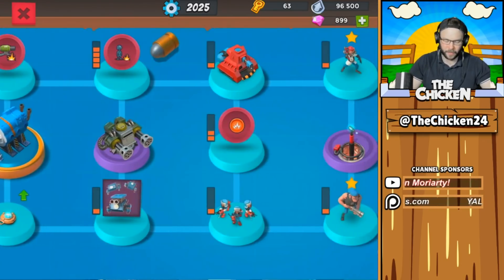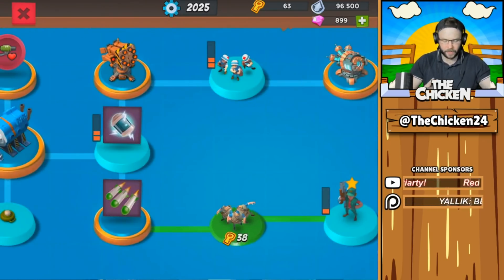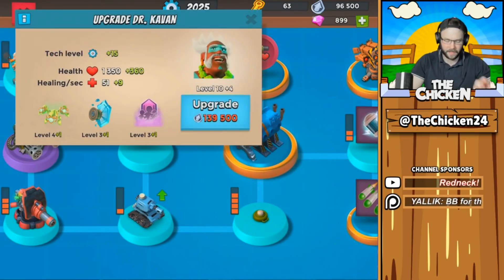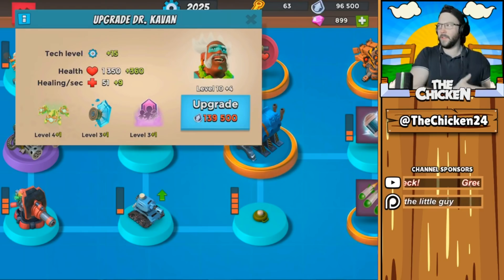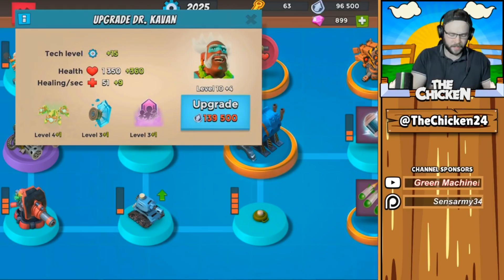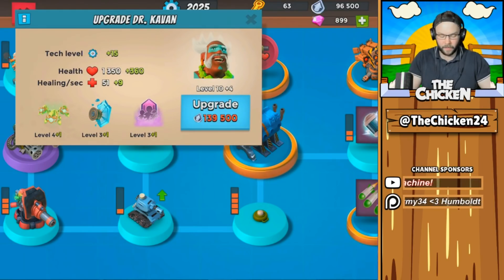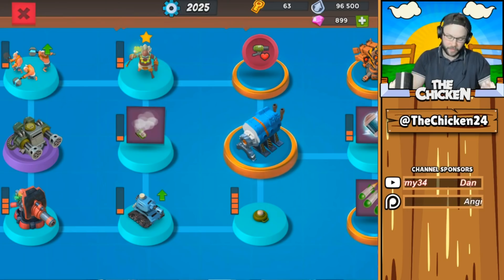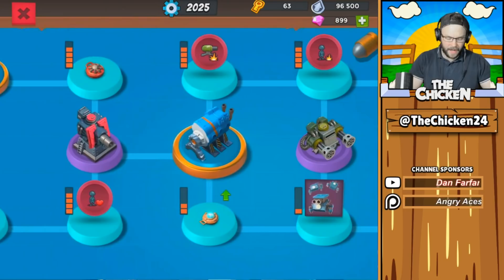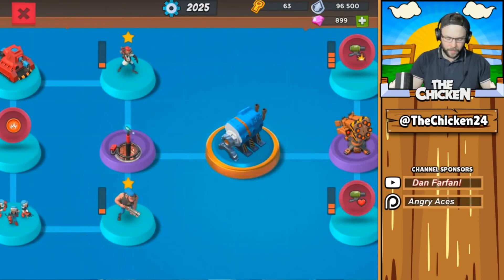I would prioritize gunboat abilities and then heroes. Definitely upgrade Dr. Kavan — it's huge. Compared to the main base, you get like four to six upgrades per Warships upgrade, so it's actually pretty significant when you get Kavan to max level. His Second Wind ability brings in like a whole extra boat of riflemen, which is huge.